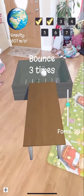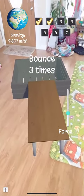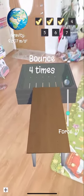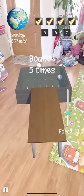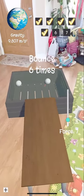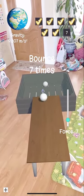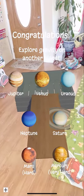Remember to move around the table, adjust the force bar on the right, and change the angle on how you hold the camera — that also matters, just like how you throw a ball in real life. When you have completed seven bounces, the next challenge will be taking that ball and exploring different gravity on other planets.